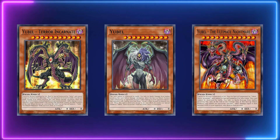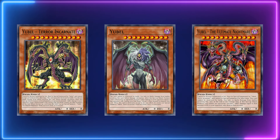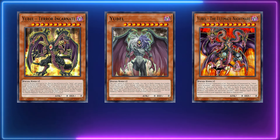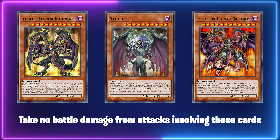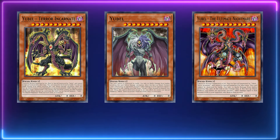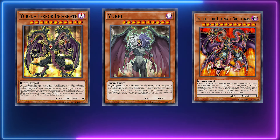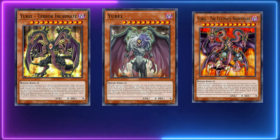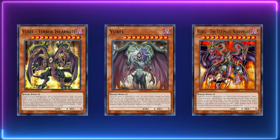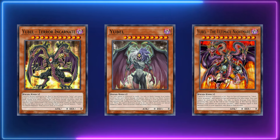Starting with the main Yubelle monsters — none of them are really good but you need to play at least a few copies to make the deck work. All three of the original Yubelle monsters share the effect where they can't be destroyed by battle and you also take no battle damage from attacks involving these monsters. But the first two have mandatory effects in the end phase. Yubelle has to tribute one other monster or destroy itself, and Terror Incarnate has to destroy all other monsters on the field. It's very common to play these two, but you don't really play Ultimate Nightmare — it just adds another brick to the deck.